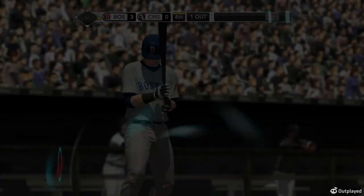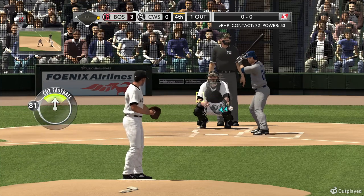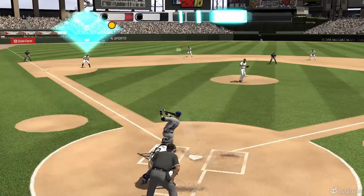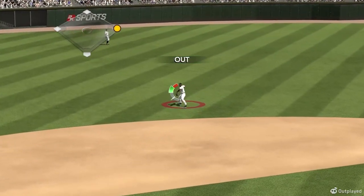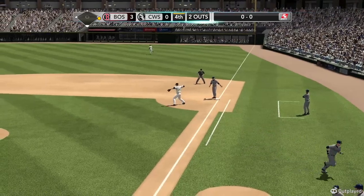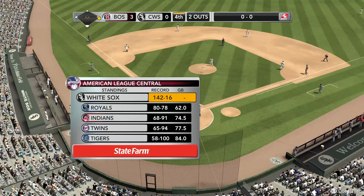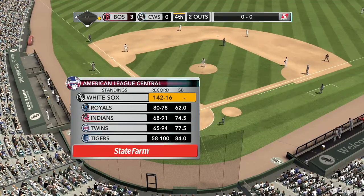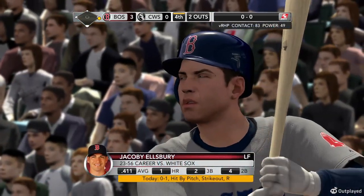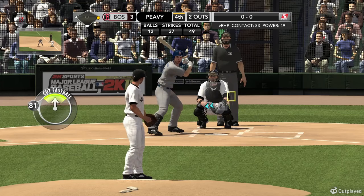We're going to see Scudero here — swung on, lined softly left side, caught by Ramirez. They're seeing some late September baseball now. Looking at the State Farm standings: the Central Division — first place, the White Sox; second place, the Royals; third place, the Indians; the Twins are fourth; and rounding out the list, the Tigers. Chicago White Sox on fire right now, back from the dead — they couldn't do anything right before, and now they're doing everything right.